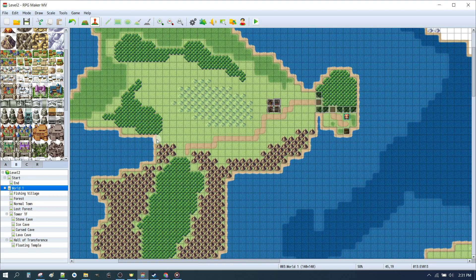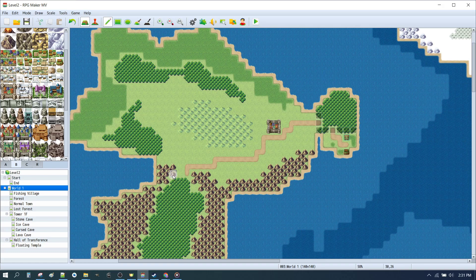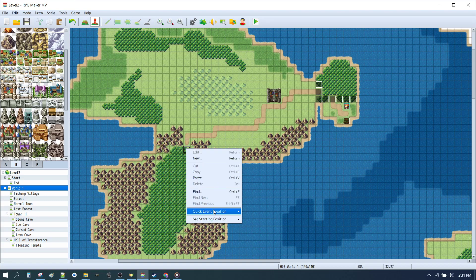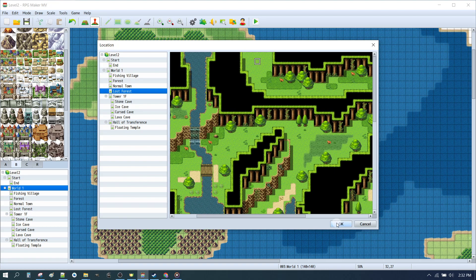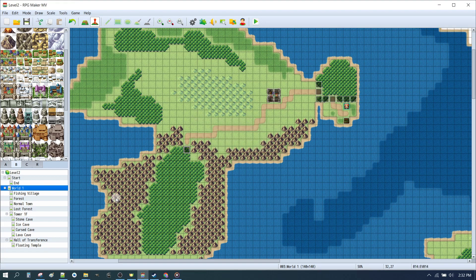Now we want to head over to our lost forest. We'll press F5 to go into map mode, right-click on this mountain, and add another little mountain here so we've blocked off our entrance — we can only come in from one tile, which makes it a bit easier so we don't need to worry about multiple tile entrances. I'll press F6 to go back to event mode and put a Quick Event Creation, Transfer. We want to go to the lost forest, entering here. Click OK, going down.